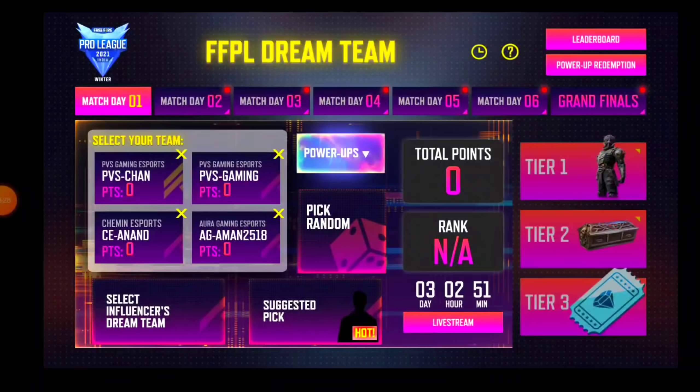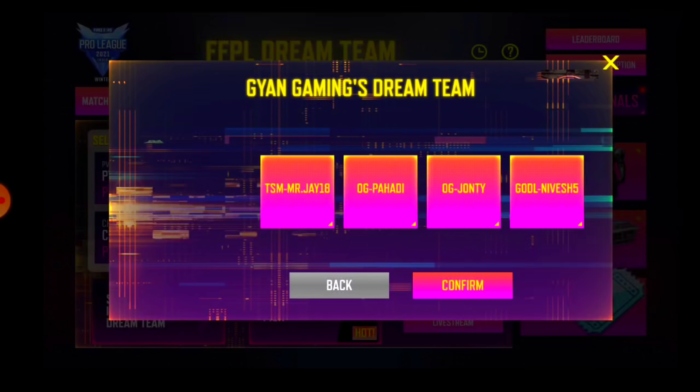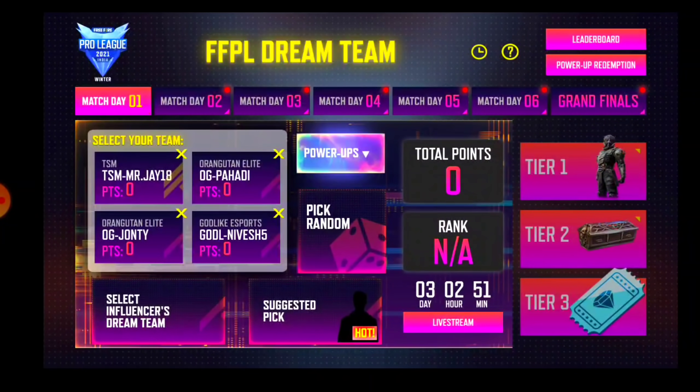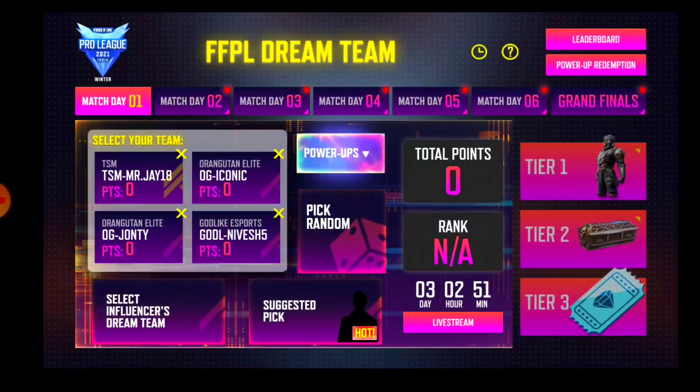You will also get to Influencer Dream Team. You will get a lot of influencers to choose from. I am going to select Gyan Gaming here. After selecting, in the team any player's name gets selected. Under Suggested Pick, you can also select from there.